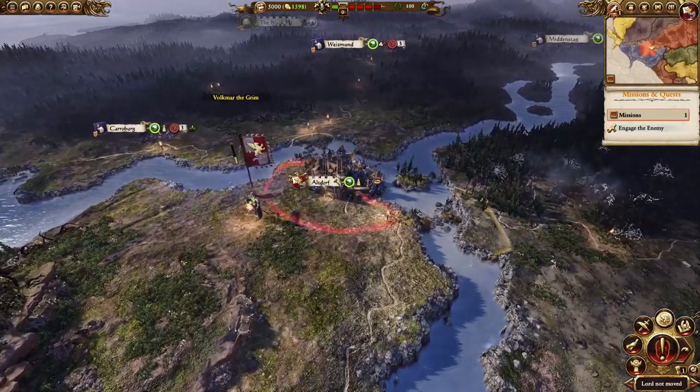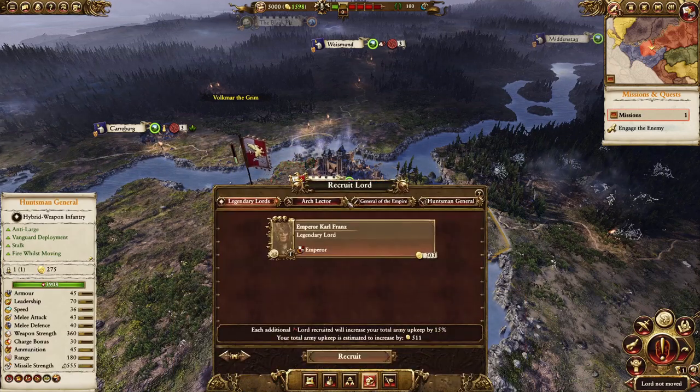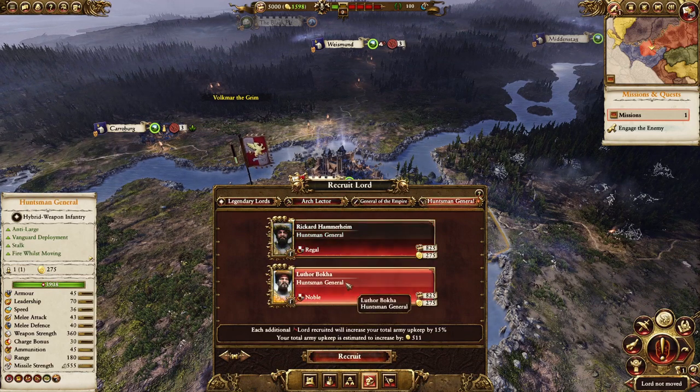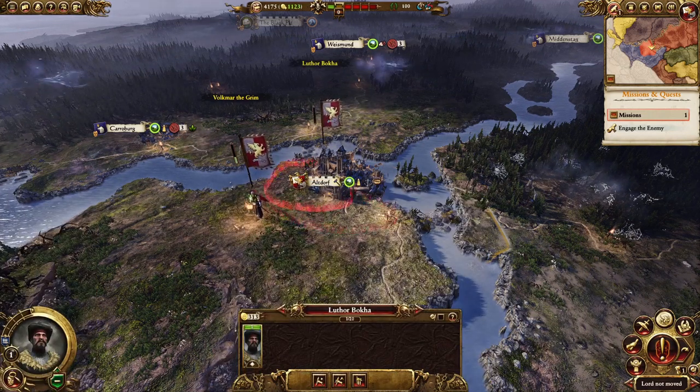The key to being able to sack Ubersreik on turn three, thereby breaking the Secessionists' back and setting up a good sack city situation in Reikland, is to recruit a second Lord on turn one. A Noble Lord is the best Lord, because that'll allow you to upgrade Altdorf one turn earlier, which will in turn get you crossbows one turn earlier.